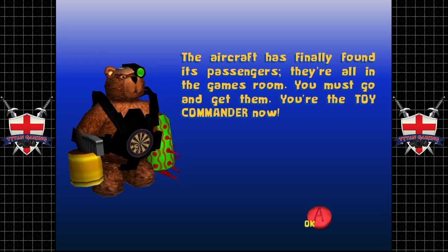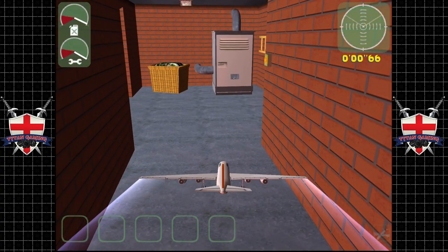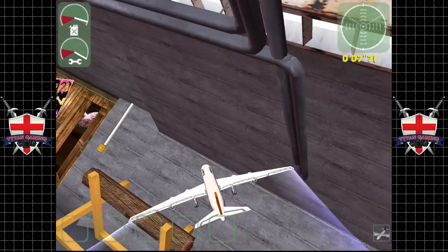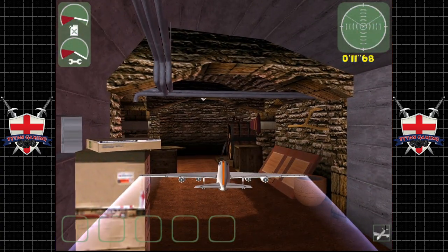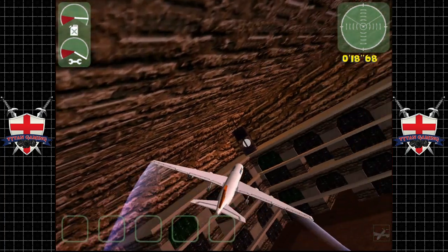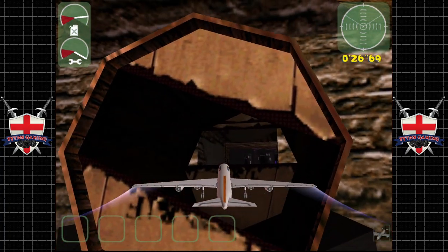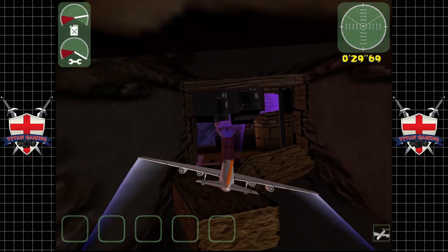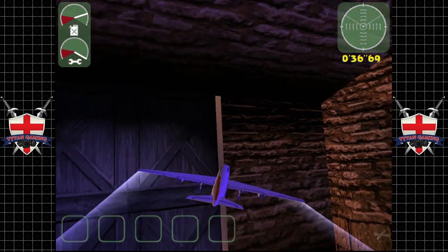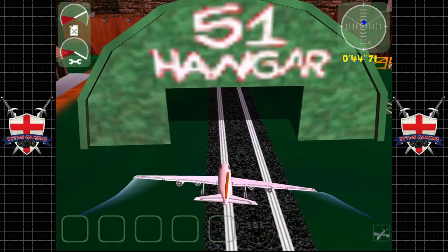It's so weird playing this again. 'The aircraft has finally found its passengers — they're all in the games room. You must go and get them. You're the Toy Commander now.' This is a very weird final mission. I remember when I got to this bit I was like, is this a free-roam mode or something? We get to fly around the basement and have a look around, but there's actually a deeper meaning to this bit which ties the game together really nicely.